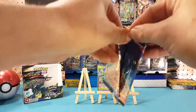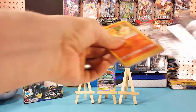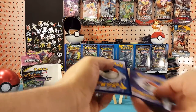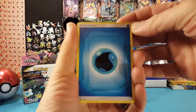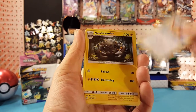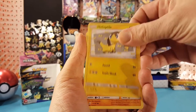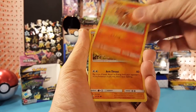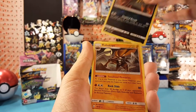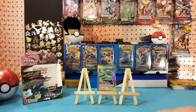Final pack. We have Water Energy, Nanu, Farfetch'd, Alolan Graveler, Charmander, Helioptile, Mankey, Vulpix, Pancham. Our reverse is Alolan Grimer and our final card is a regular rare Kabutops. Still a nice looking card there.